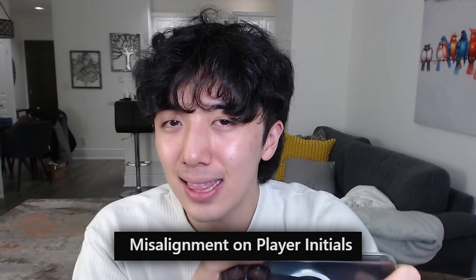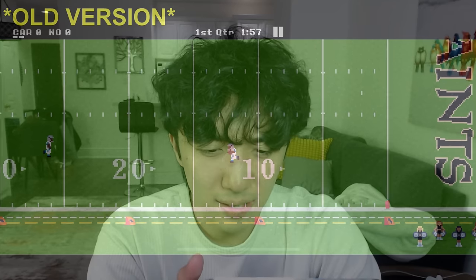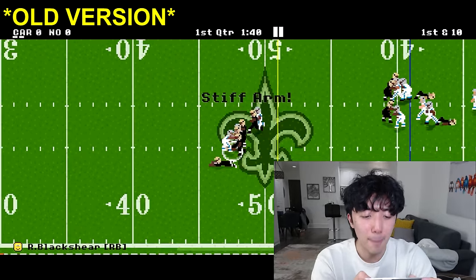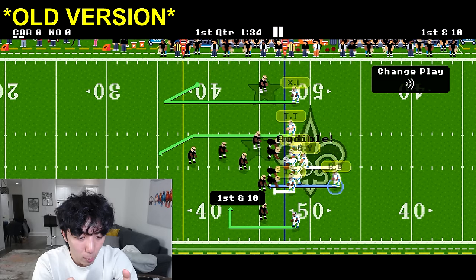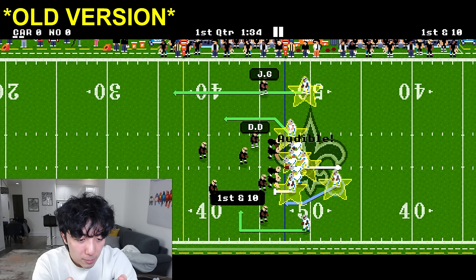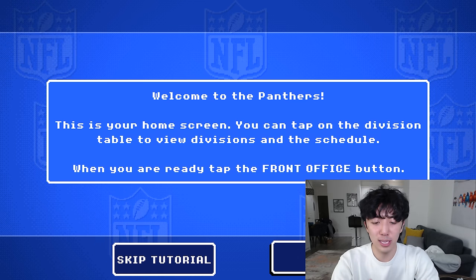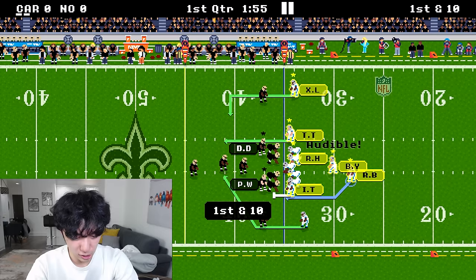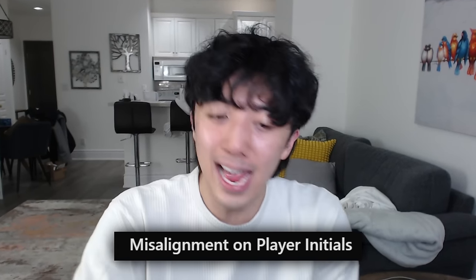Next update is misalignment on player initials — honestly I'm not sure exactly what this is. We're playing the Saints in week one on the old game. Let me check what happens with my audible and change play. Looking at the new game with the same players — the initials are now properly aligned. It used to be misaligned, now it's aligned. Maybe it had something to do with the defensive side, but it's been fixed.